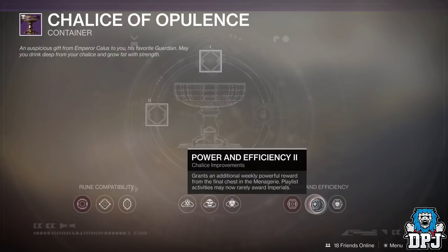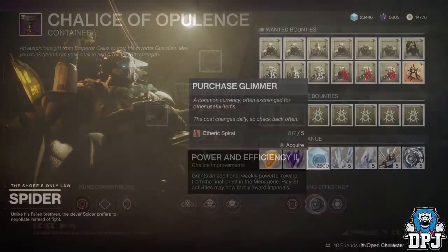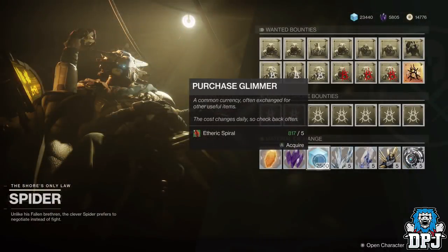I can confirm that today these chests have reset. I'm not sure if this was intended by Bungie, but they are definitely there for you to pick up again. Each one costs 5k glimmer. If you're running a little low on glimmer, you can always head to Spider up on the Tangled Shore and restock.